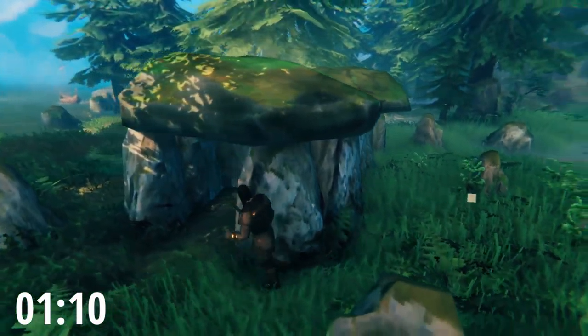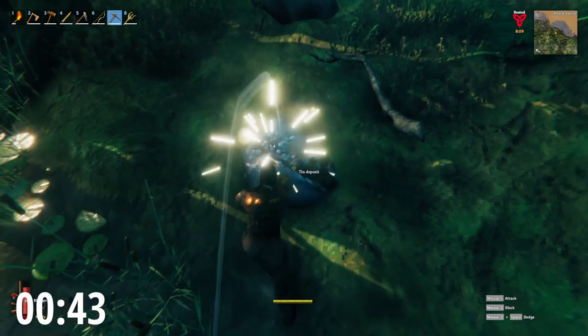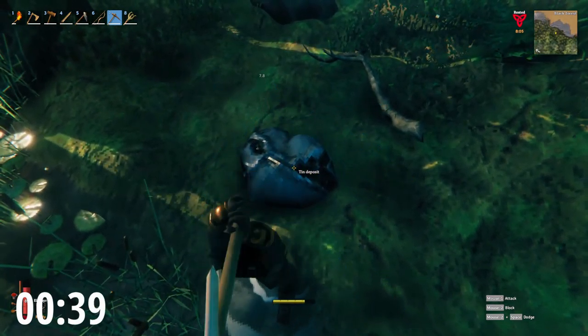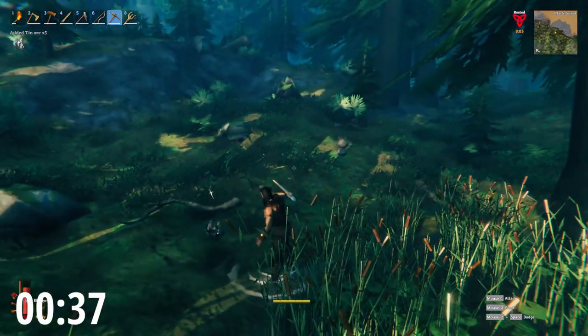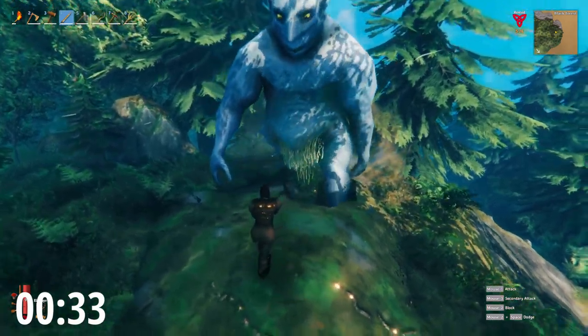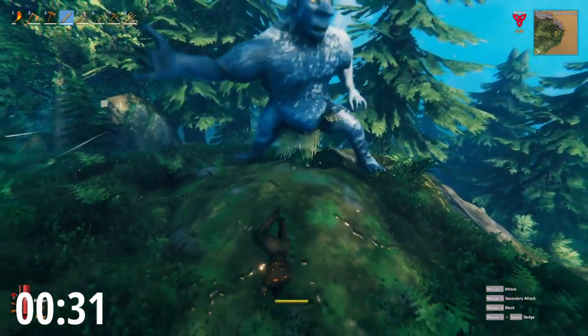Now for the annoying part — hauling ores. Both copper and tin are found in the black forest. Copper looks like this. Tin looks like this. Simply take the antler pickaxe and whack the rock a few times until it breaks. Then some stone and an ore should pop out. If you're really brave, however, you can try to use a troll to be able to mine the ores. It's quicker, but a little bit more dangerous.